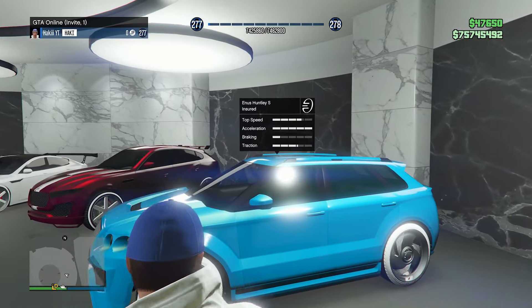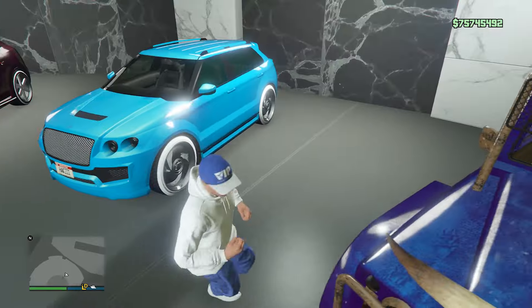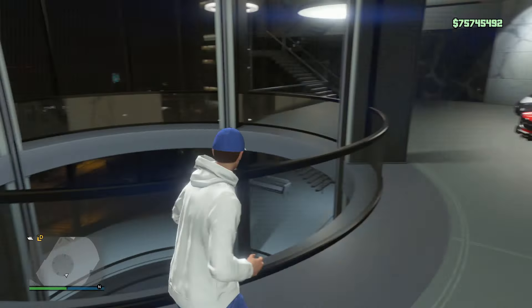We have the Huntley S — I really like the wheels on this one, also a nice blue paint job. And then finally Trevor's truck with a teddy bear in the front and a galaxy type color on that.